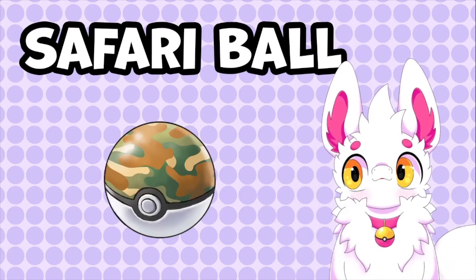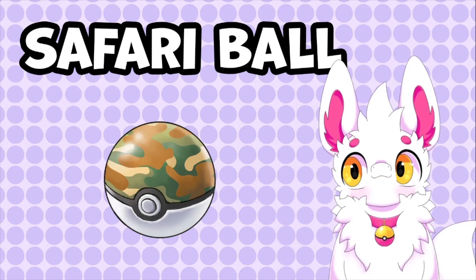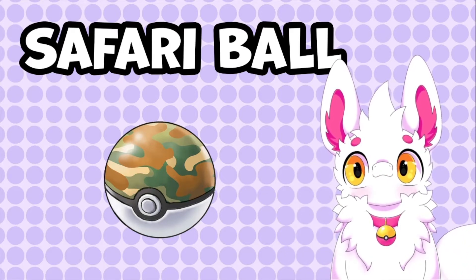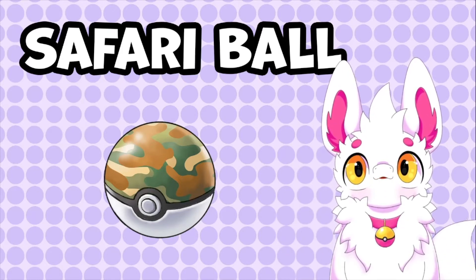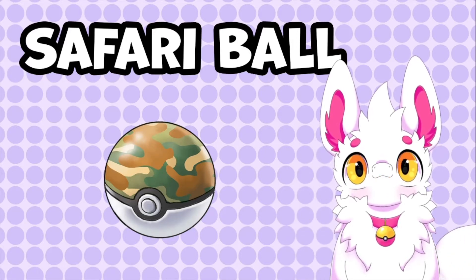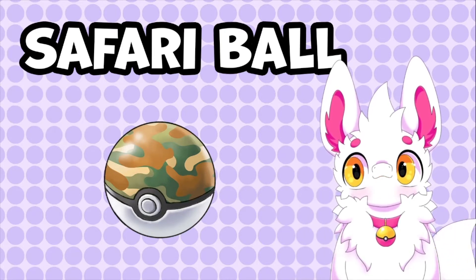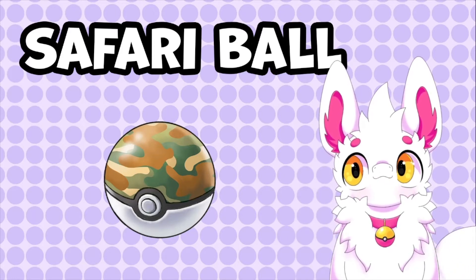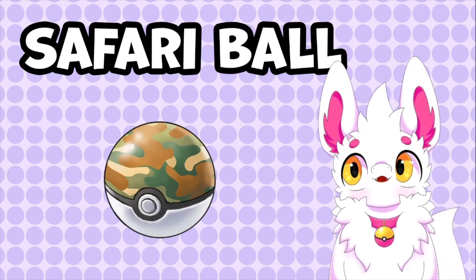The last ball from Generation 1 is the Safari Ball. This ball can usually only be obtained and used in the Safari Zone, making it a relatively rare ball overall. There is actually one way to get a Safari Ball outside of the Safari Zone — in the Sword and Shield DLC, there is a machine called the Cram-O-Matic. If the player inputs 4 Apricorns, there is a 0.1% chance to get a Safari Ball. The same goes for the Sport Ball, which we will cover later.